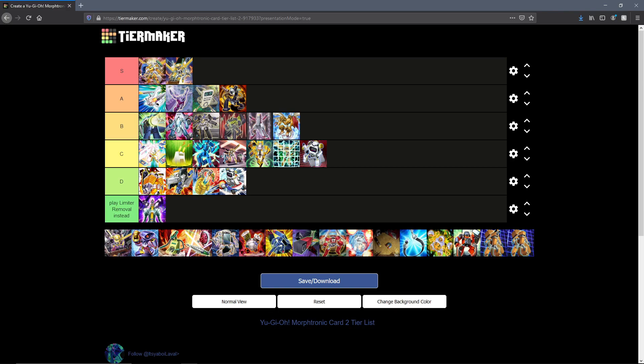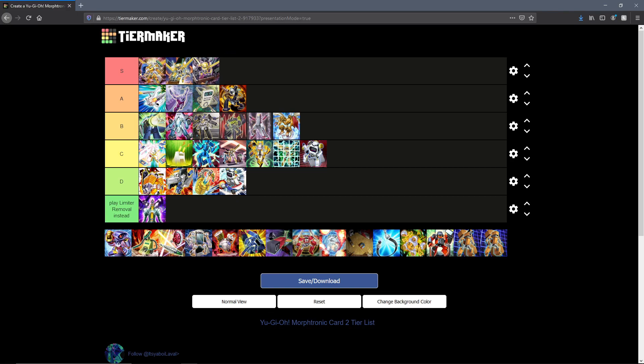Junk Box is an S tier card — not only because it has Celfon on it. Special summoning any level Morphtronic from the grave is a great extender that enables so many plays and also very good recursion on following turns.